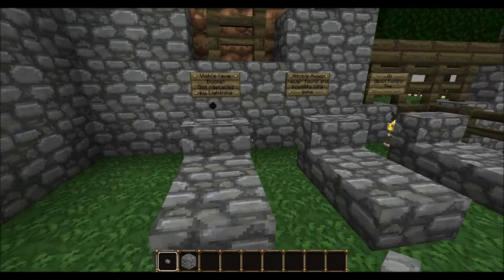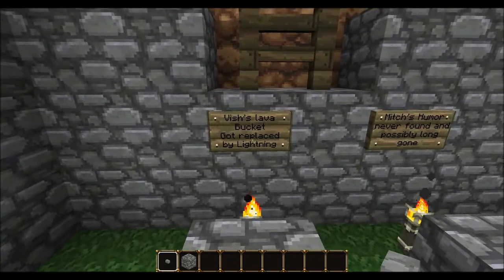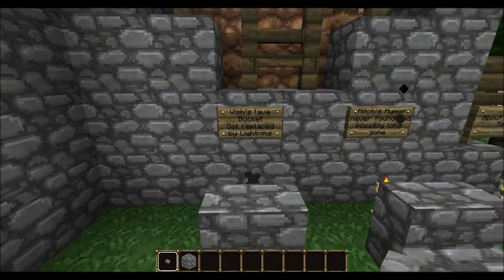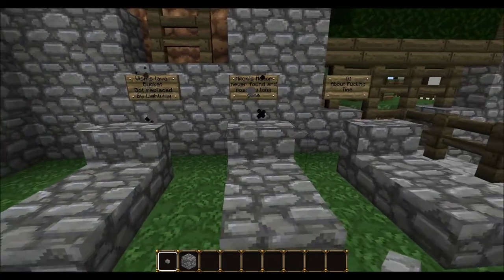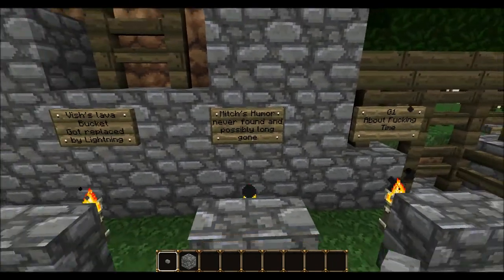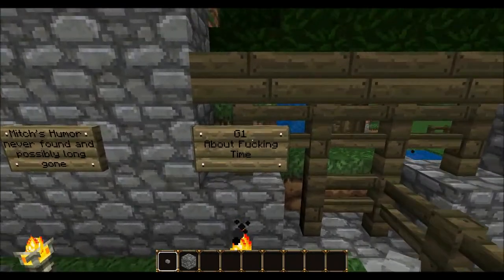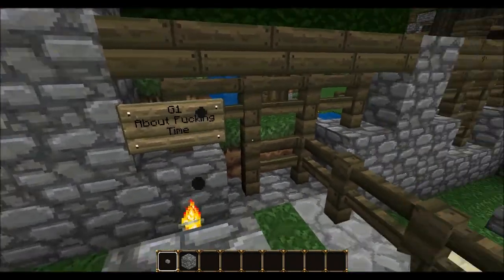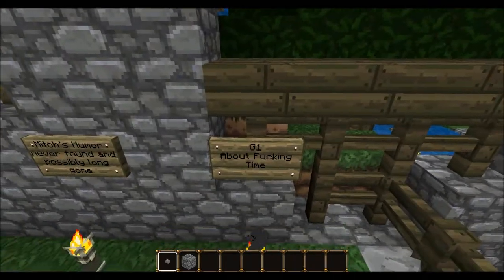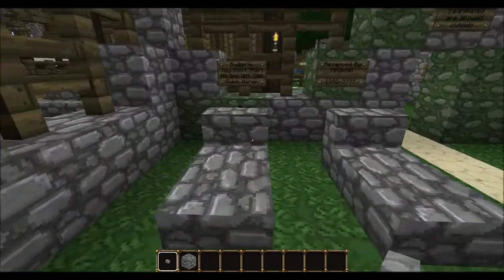This is Lava Bucket — well, this is one of the moderators, and he was playing around with lava a little bit until he found out he could use lightning. So he replaced lava with lightning to pester the other people. Mitz's humor — yeah, Mitz isn't really a funny guy, he's way too serious, and he was always arguing with G1. This was a grave — he should die already — but it seems he has left the server, so people are glad he has left. Most people, I must say, not everyone.